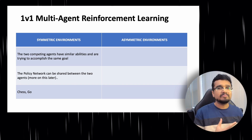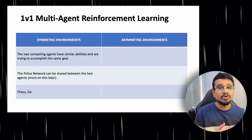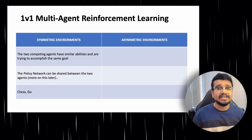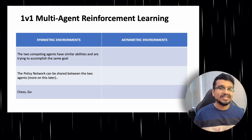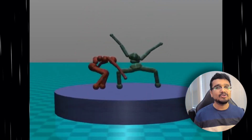Let's start simple and talk about 1v1 competitive multi-agent games. These can be divided into two major categories: symmetric and asymmetric. In symmetric 1v1 games, the two competing agents have similar abilities and are trying to accomplish the same goal — for example, strategic board games like chess, or the OpenAI sumo wrestling environment where two agents try to push each other out of the ring.